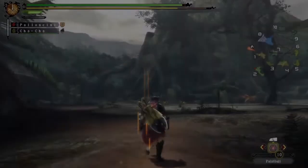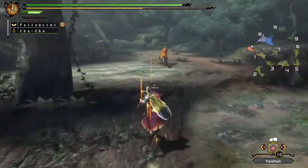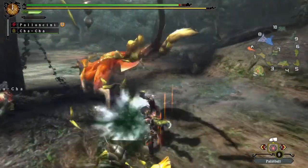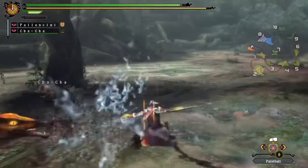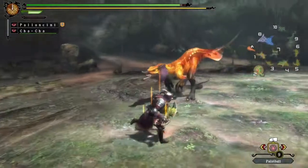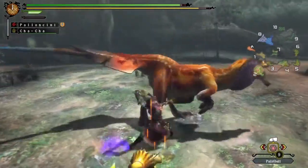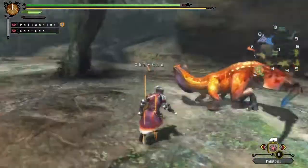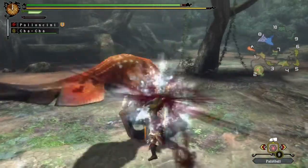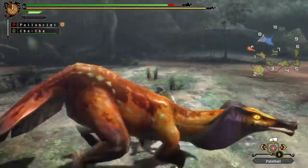There he is. As you can see, he looks like a Great Jaggi — he's just red. There's his poison attack. Basically this guy's pretty easy. It's the same fight as a Great Jaggi except he has an attack where he can spit poison clouds. So if you know how to fight a Great Jaggi, you know how to fight this guy. This guy's really pathetic to be honest.